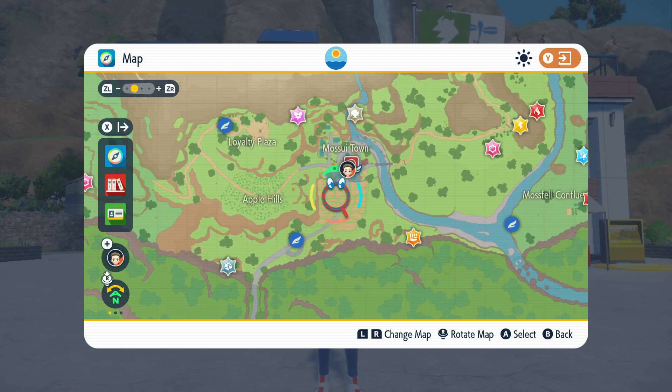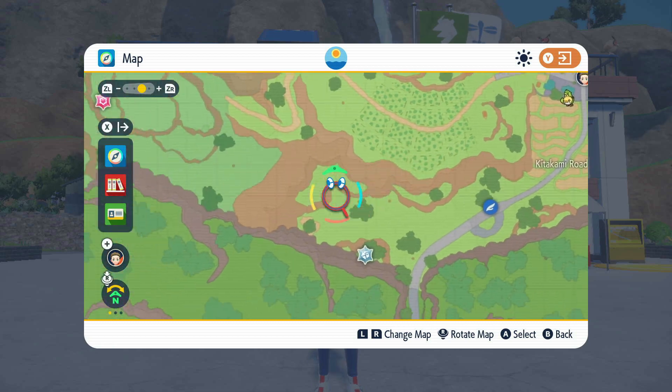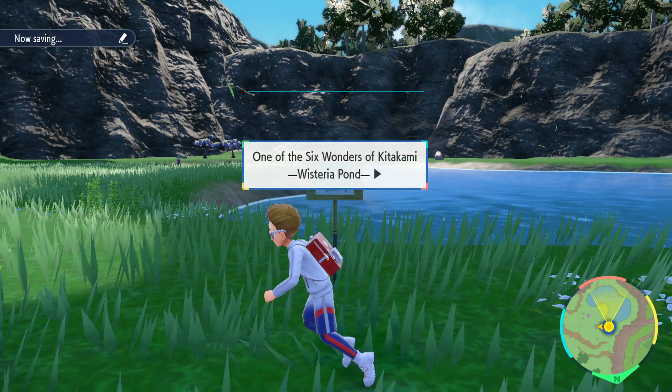So we are here on the Land of Kitakami, at the community center. From here, all we need to do is fly to this left corner — the bottom left corner on the Wisteria Pond — and over here you will be able to find Monkey Dory.